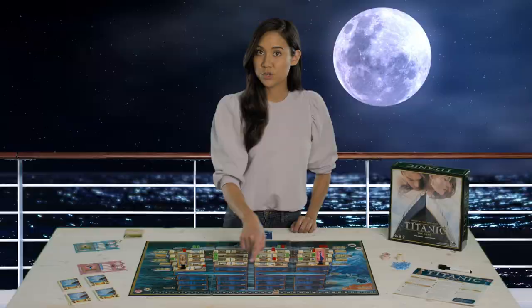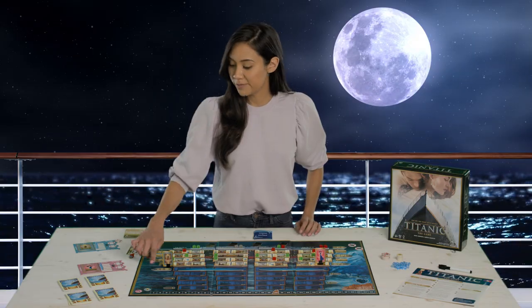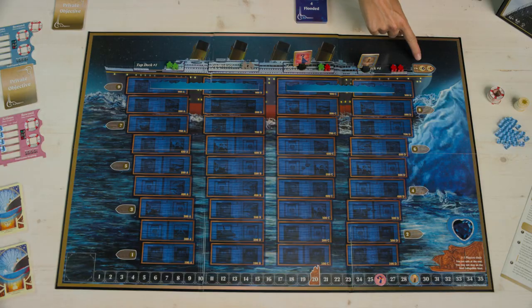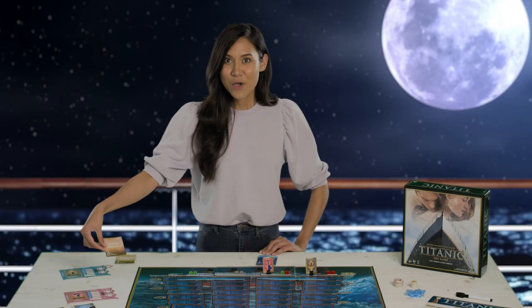Spoiler alert — things don't go well for the Titanic. Let's go over flooding. Once a row is underwater, the waterline moves up. Any components beneath it are no longer available. Adjacent lifeboats immediately launch. Any characters float to the room above for a three-point penalty. Players must now make it onto the collapsible lifeboat to escape. If anyone doesn't, all their points forfeit and they lose. Once the waterline reaches the top, the game ends. The player with the most points, including their private objective, wins.